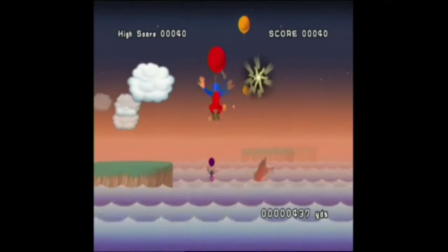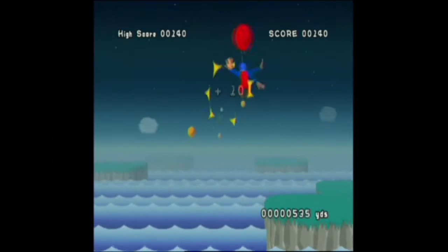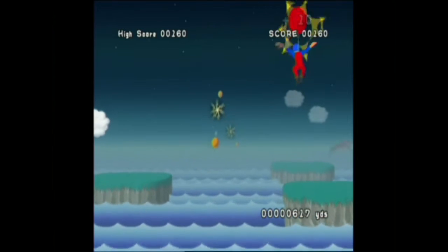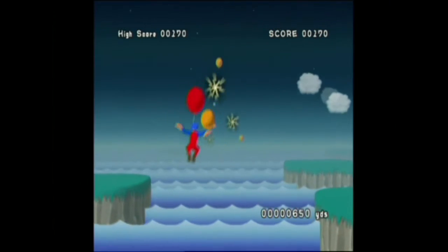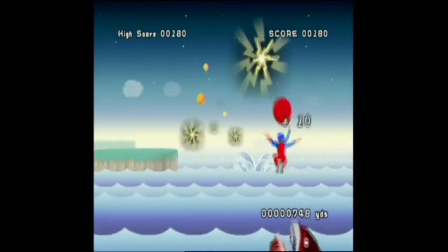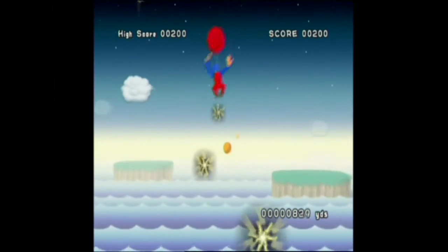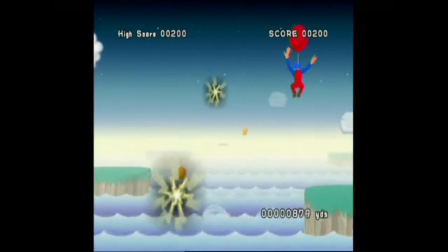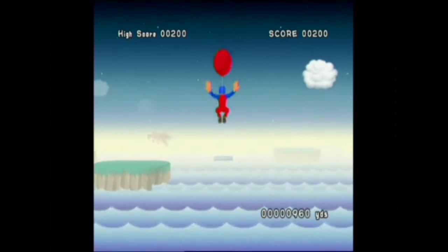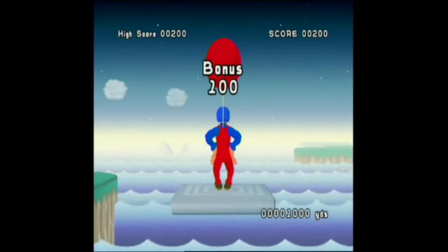The main objective is to not touch any of those electric balls, and of course pop those balloons in order to get the high score. Each balloon gives you about 10 points, and if you pop a rifle balloon it'll give you 100 points. But if you get hit by those fish or an electric spark, the game is over — you've only got one life. If you complete 1,000 yards you'll get a rest.